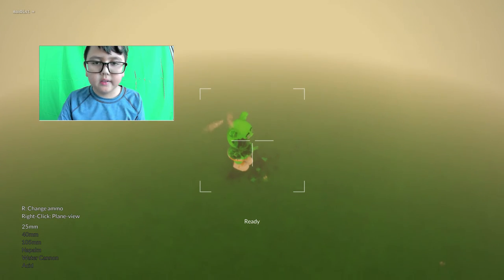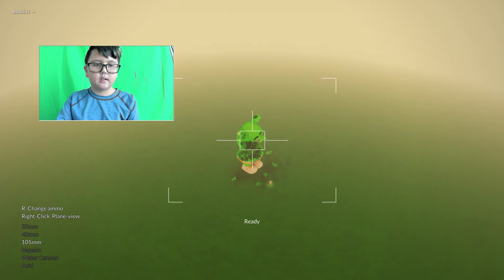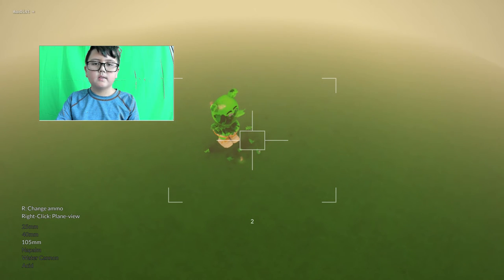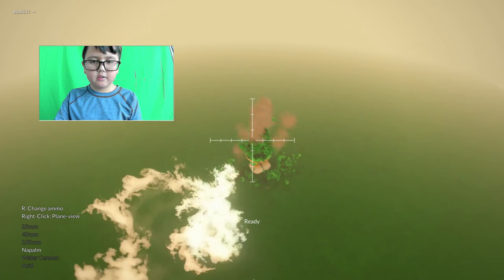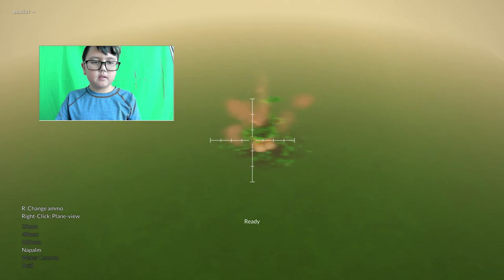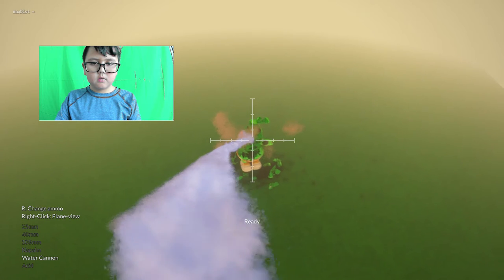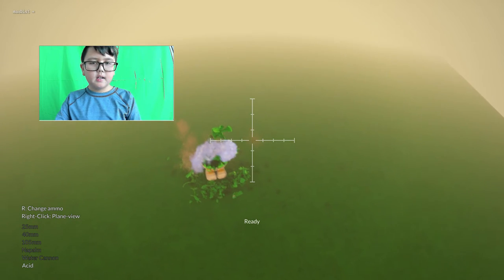This is basically just a bullet - not very powerful. This is basically like a bomb, and this is a nuke. I'm just gonna aim this right for the head. And then I got fire, I got water - the water actually does damage the loose things. And I got acid.